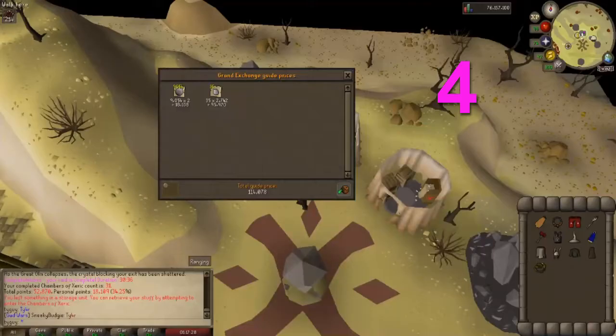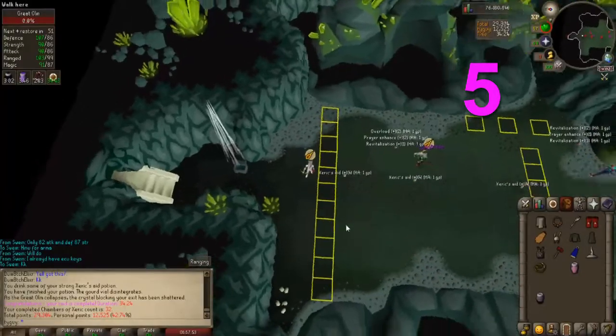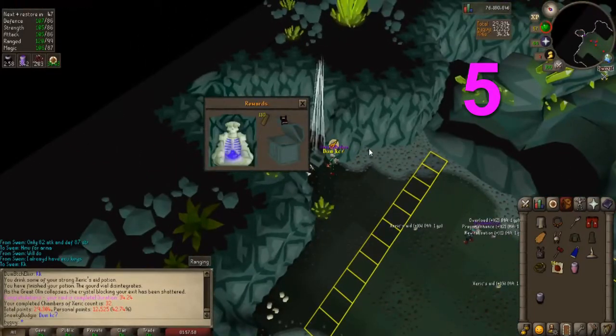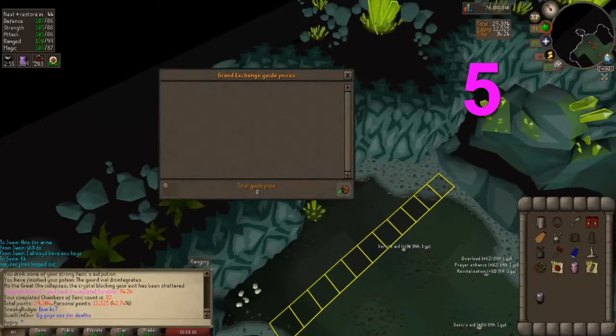We made a little bit of profit. Chest number 5: 51 Uncut Rubies and 130 Teak Planks — not bad either, it's a little bit thicker. 180k.